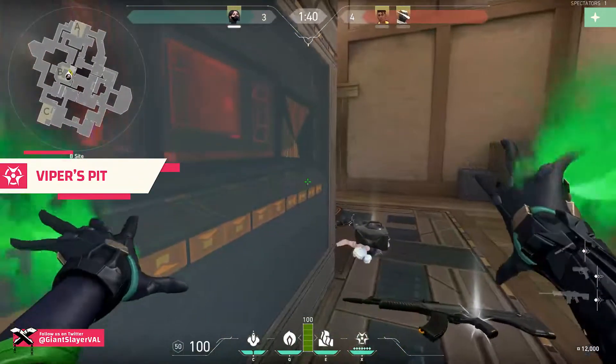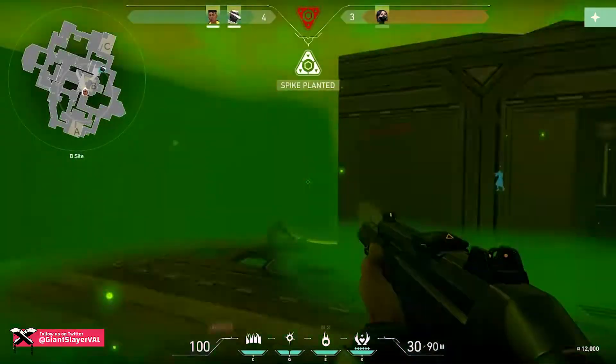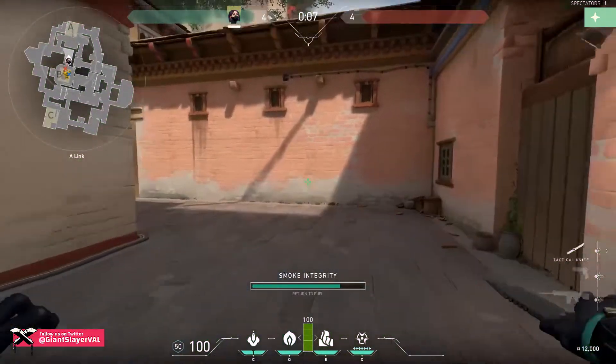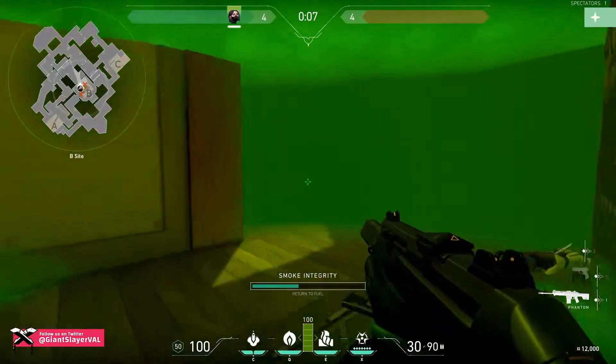The ultimate is called Viper's Pit. It fills an area with a large poisonous cloud, obscuring vision. Enemies that enter your field of vision while they're inside the gas will be highlighted. The cloud will persist as long as Viper remains inside of it, although players can leave for a few seconds — they just have to return before the timer expires.